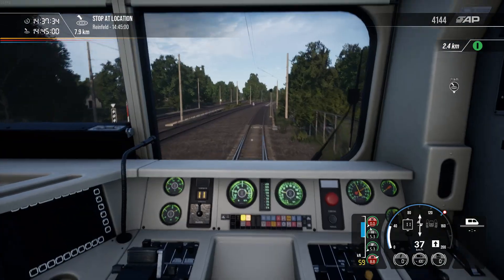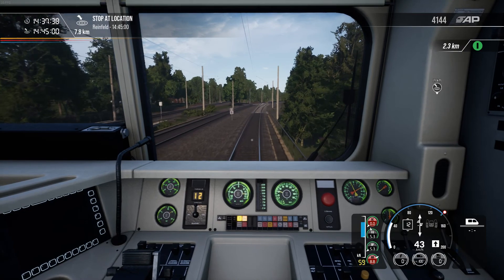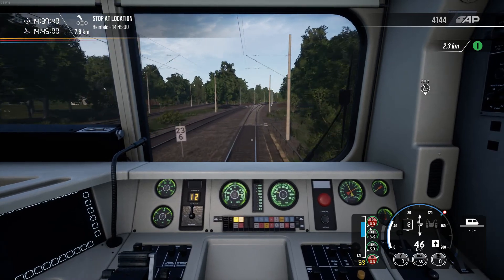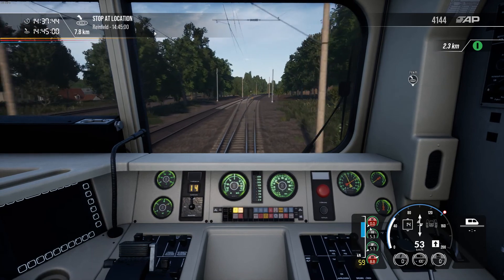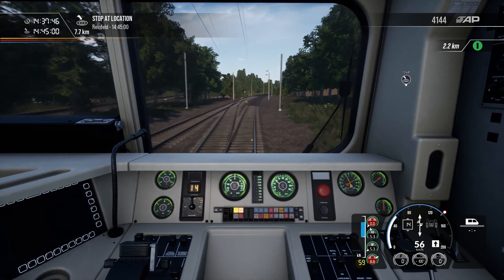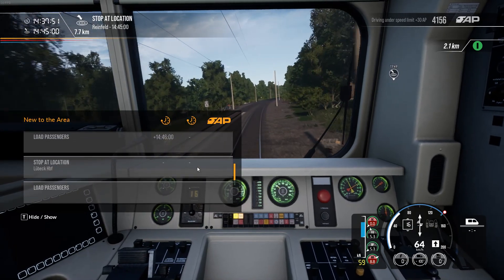Now that we're leaving Bad Oldesloe, the next station is Reinfeld. I do apologise if I pronounced that wrong. After Reinfeld, that is the last stop, and the next one after that will of course be Lübeck.